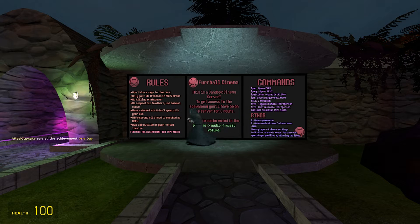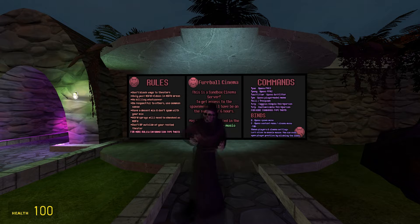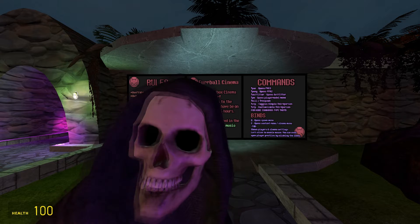The workshop says it is safe for work. I earned an achievement! Anyway, it says it's a safe-for-work map, so whatever — these are the rules for the server. We're not here to talk about the server though, we're here to explore a Halloween map.